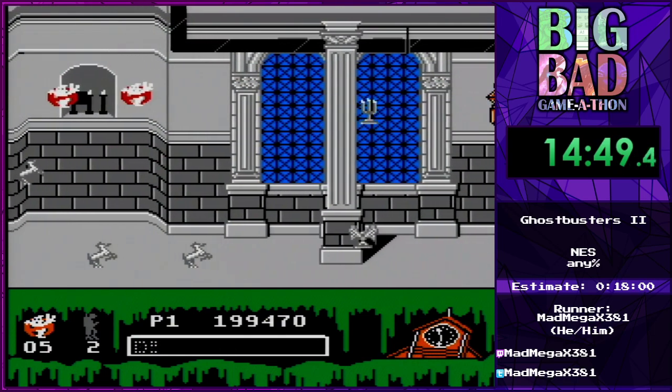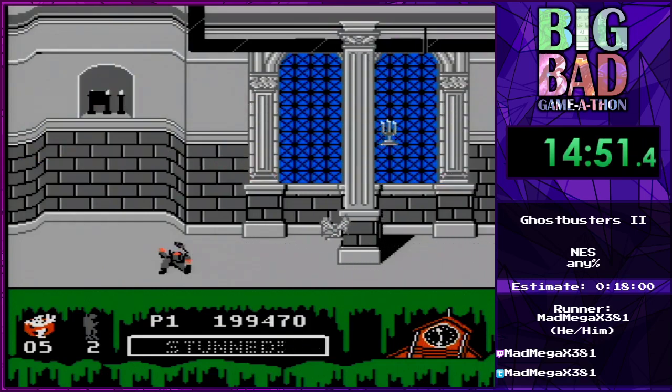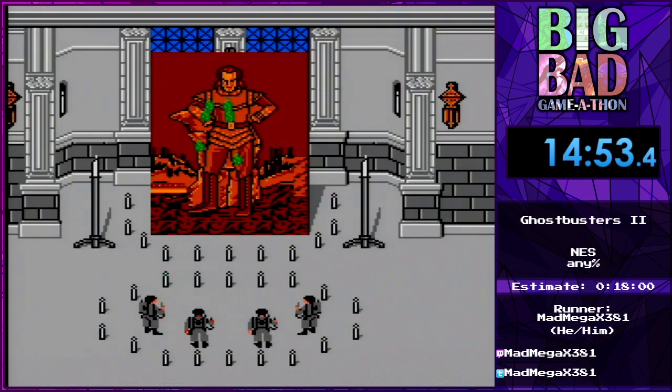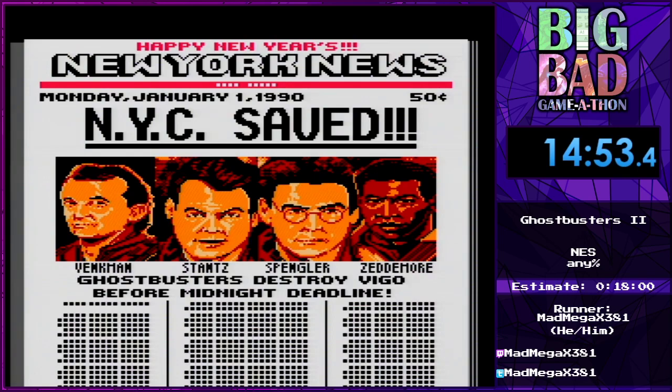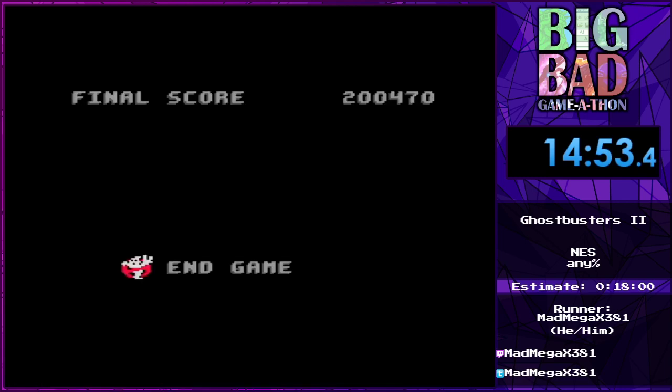We're gonna jump here, take a hit, and this is the end coming up right here. And that's it — it is the most anticlimactic ending. We hit Vigo with some slime, and there you go. That's it. We saved New York. Alright, that's all for me. I'm glad I got to show this off at a marathon that is worthy of this title — The Big Bad Game-a-thon. It is definitely bad, it is certainly big. Thank you for having me, I really appreciate it.